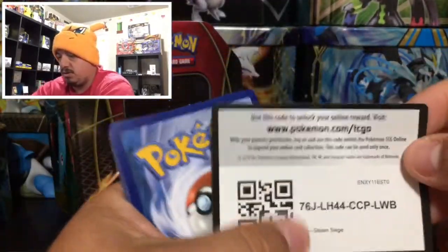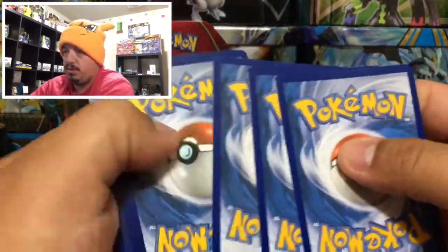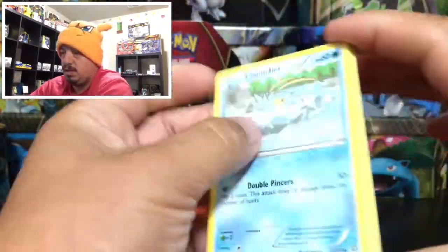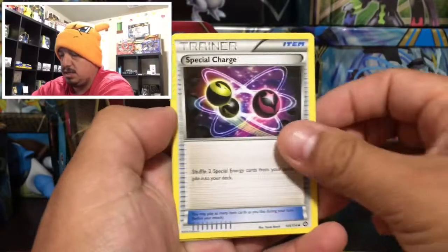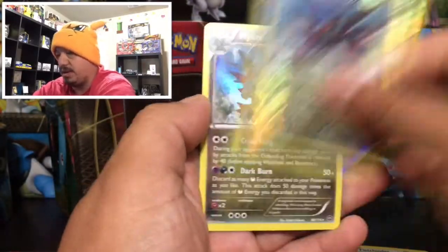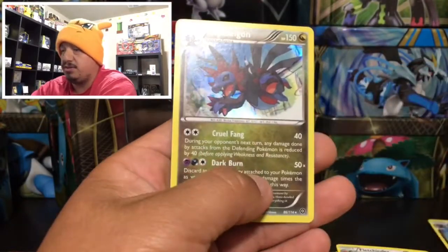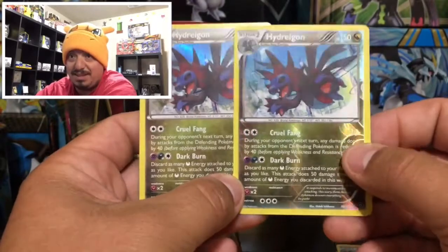Next pack we have a Steam Siege with Volcanion right there on the front. Here is the code card for you guys. We have a Cloyster, Palmon, Yanma, Sneasel, Litleo, Fletchinder — and a Hydreigon that is a reverse holo rare. Nice! And another Hydreigon that is a rare holographic. That is cool!